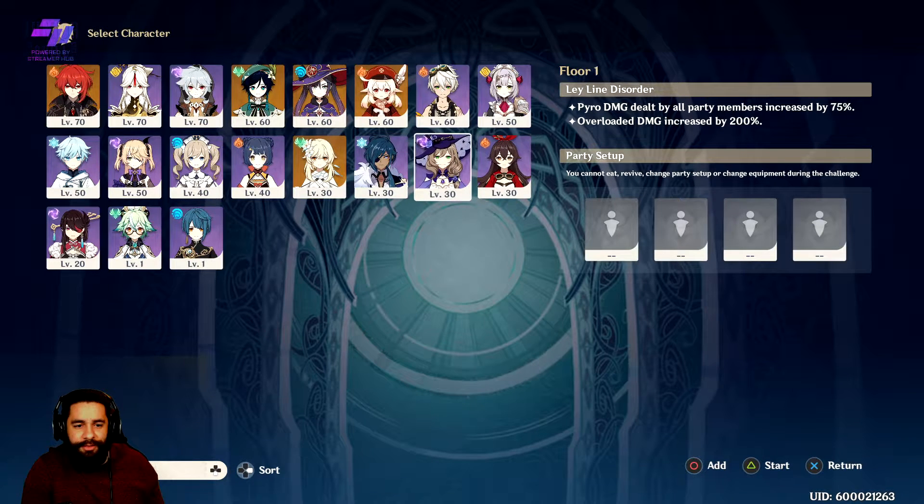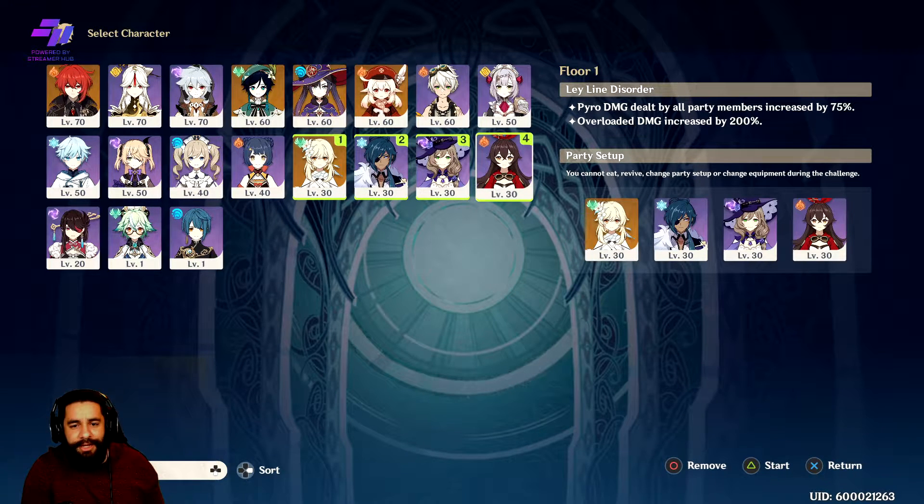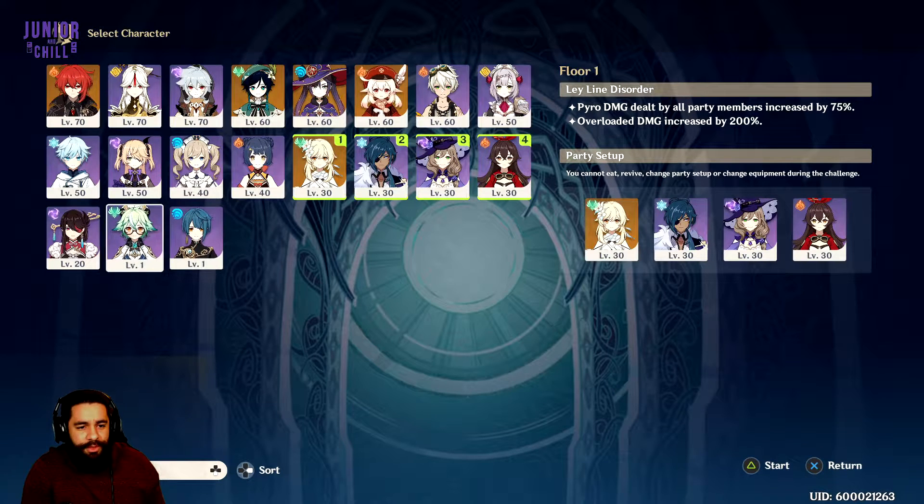I left the characters at level 30 because you wouldn't be past 40 at that point of the game. You would have Barbara, but my Barbara is like level 40 which I could use totally. If I have trouble, I'll go back and grab her. Another character you'll have is Noelle, but I overleveled her a little bit. I want to see if I can just do it with level 30 — just a minimum kind of build. That's kind of what we're going to go with.